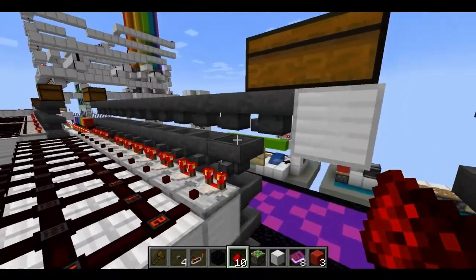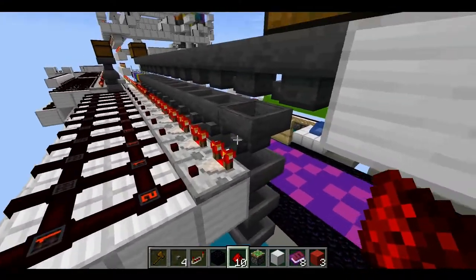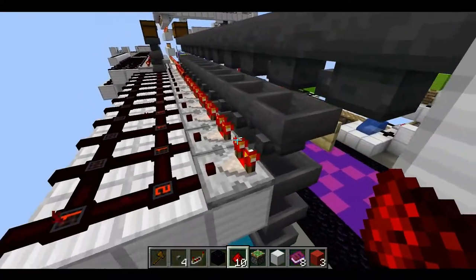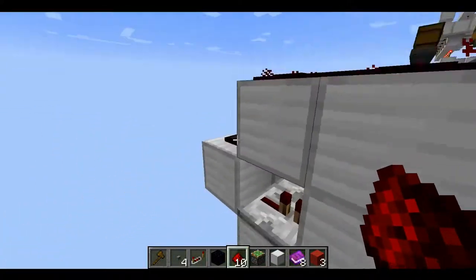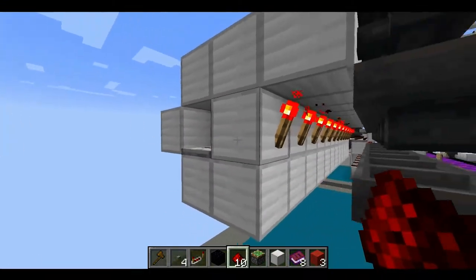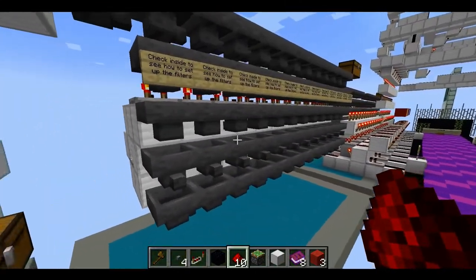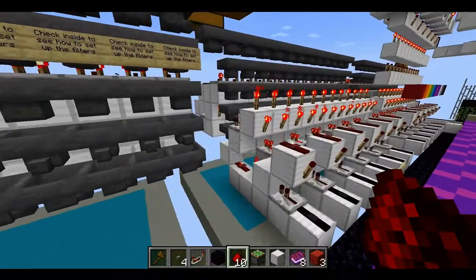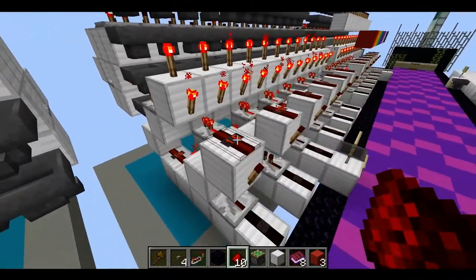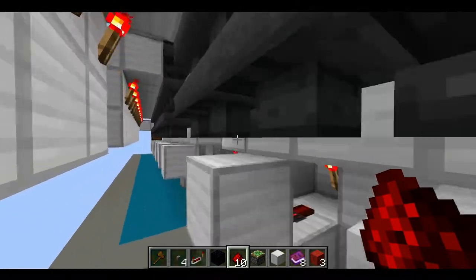If you put a whole stack in, it will stop at 41 because of this circuit here. It takes a signal strength from how many items are in the hopper, and when it reaches a number higher than 41 it will power this next redstone dust, which will power this redstone repeater, which will unlock the hopper below it and let more items through. In my design I take the signal from this, make a torch tower up to the rest of the printer, and take another torch to make the items go all the way down to a collection point.